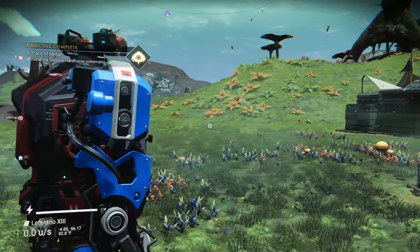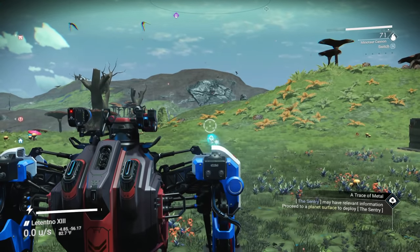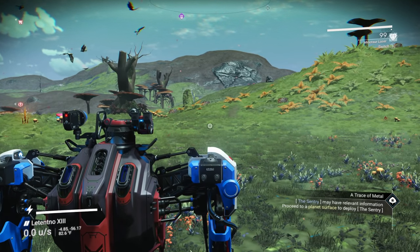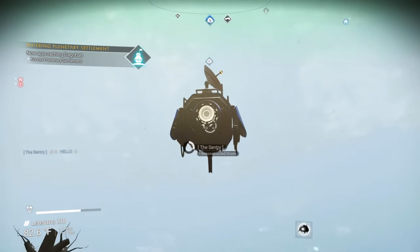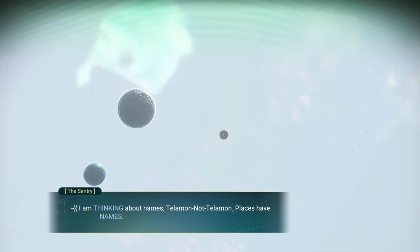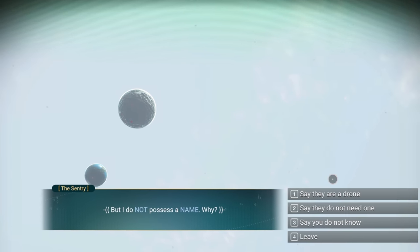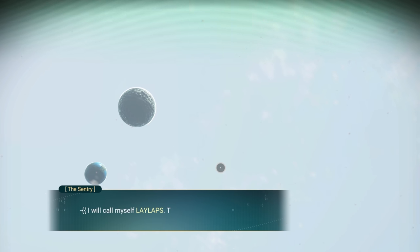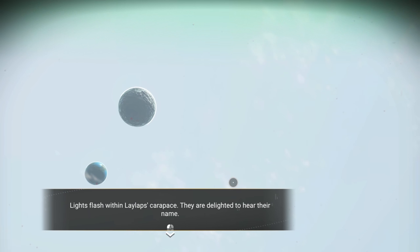I want to try driving the Minotaur now to see what it does. We've got the laser cannon, the stun cannon, and the laser. The drone, now named Lelaps, reflects on not having had a name before — as part of the hive it didn't require designation. But now it gives itself a name: 'I'll call myself Lelaps.' We say hello to Lelaps and lights flash within its carapace — it's delighted.